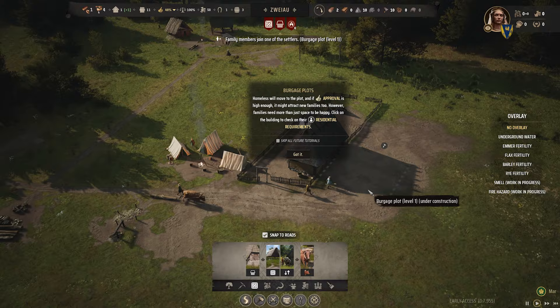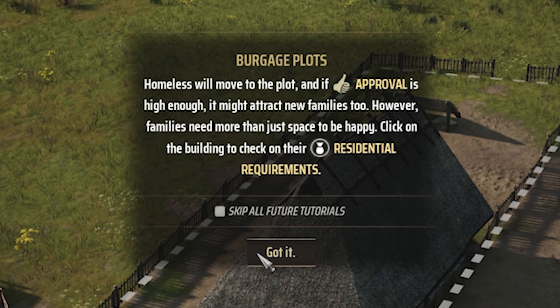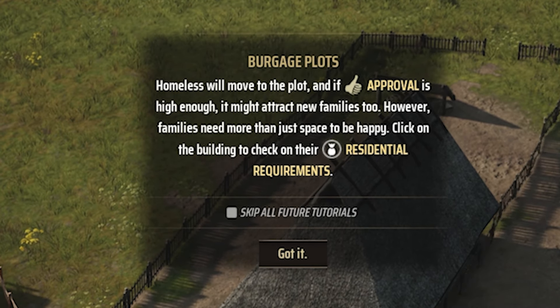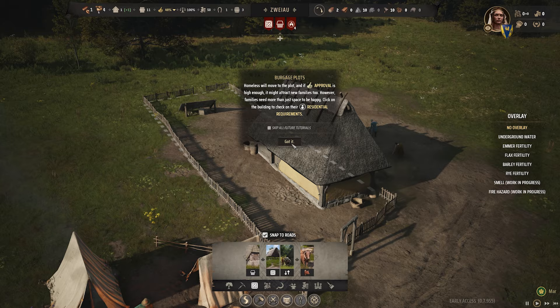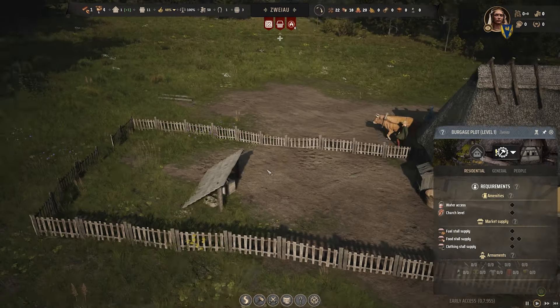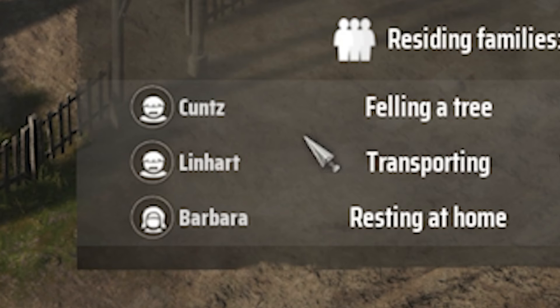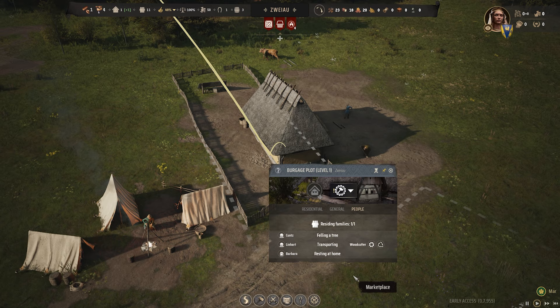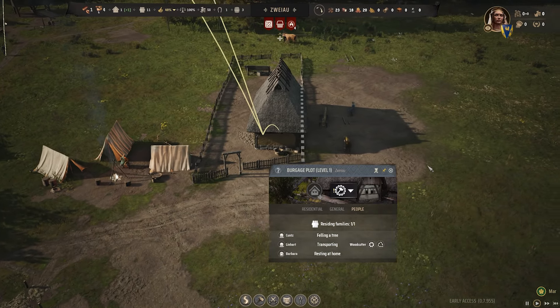Homeless move to the plot, and if approval is high enough, it might attract new families too. However, families need more than just space to be happy. I disagree. These are some picky people — I'm gonna send them to the front lines. Who lives here? Kunz, Linhart, and Barbara. Kunz, you're going straight to the front lines, buddy.